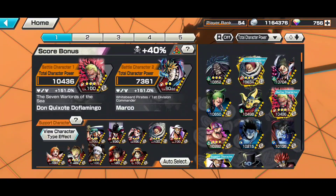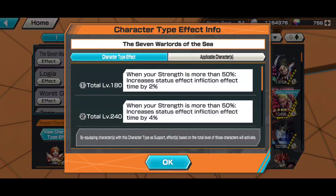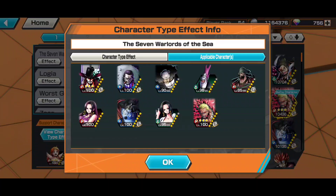One little tip for Magellan is to try to go for the Seven Warlords of the Sea type effect. At level 600, when your strength is more than 50%, it increases status effect infliction time by 30%. So if an effect lasts for 10 seconds, it becomes 13 seconds. This is important for Magellan because his special poison actually does a decent amount of damage — increasing it makes it your primary source of damage.